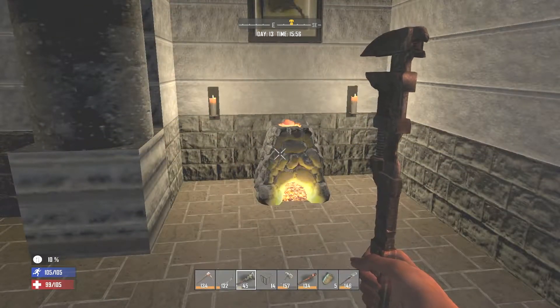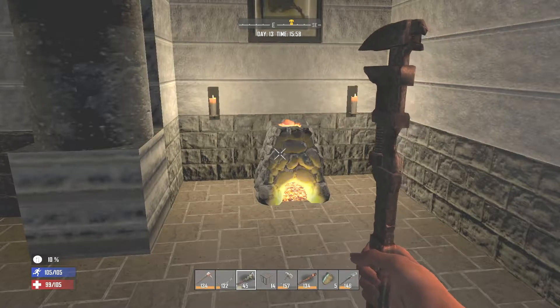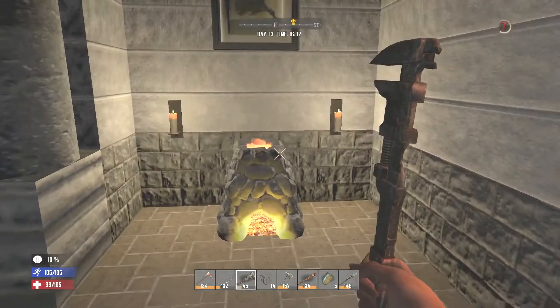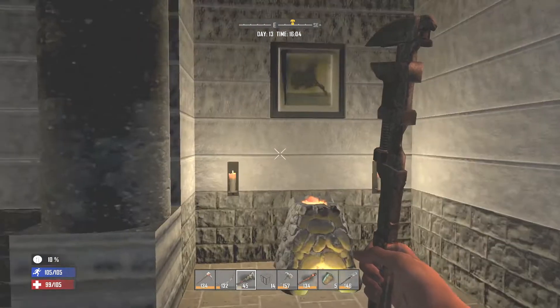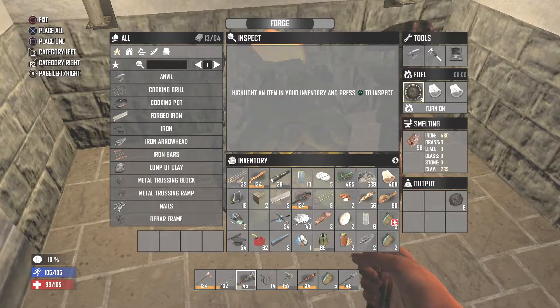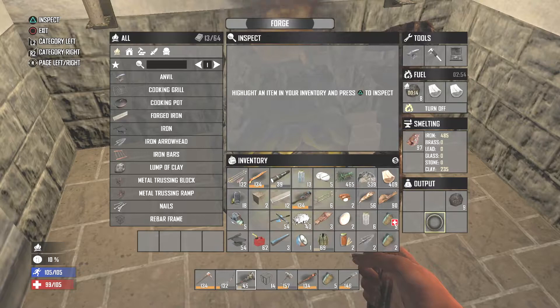Welcome back hoarders and builders to Seven Days to Die on the PS4 with the newest patch 1.0 update on Gotnix Gaming. Thank you for joining me as we're getting ready to prepare for the 14-day horde. I've got my forge in place and we've got some stuff going on in there. I'll dump half of this in here and keep it rolling because I want to get the rest of the iron in there.